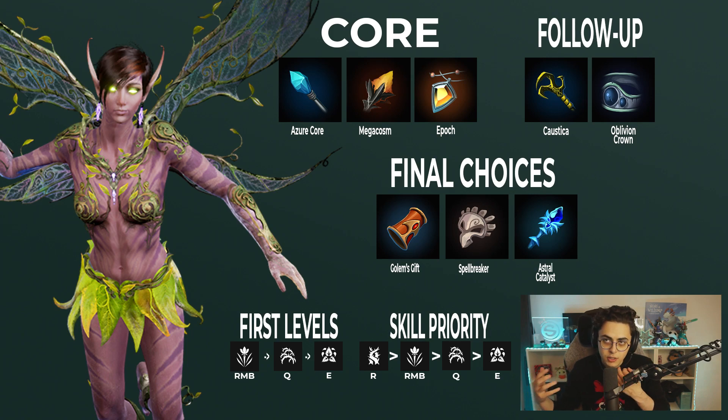It gives you a really big mana pool and then it stacks a lot of ability power. So if you are playing a champion that has a lot of multi-hit effects like Fae's RNB, like her ultimate, or Gadget's RNB — characters like this, I think, can really utilize this build effectively. Even Gideon could use it using his ultimate. If you do have those kind of spells, you can really take advantage of Mega Cosm's reapplying effect, where if you do another tick of damage, it will instantly burn for half of the total of Mega Cosm. So essentially, if you use Fae's RNB, you stack up this burst really quickly and you can poke super effectively.